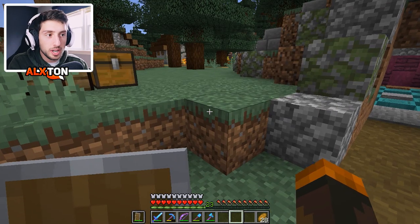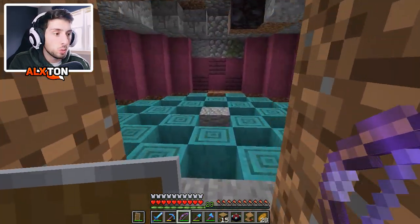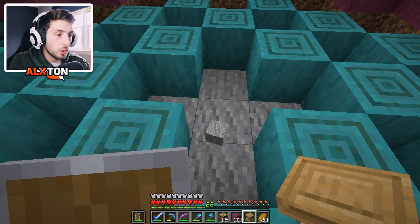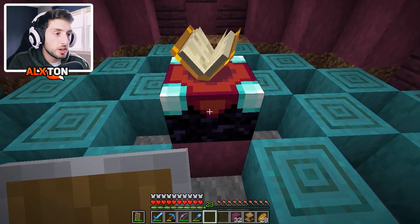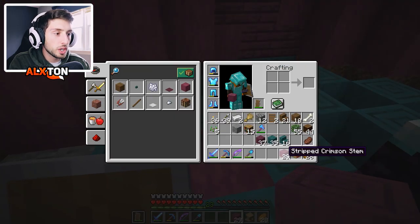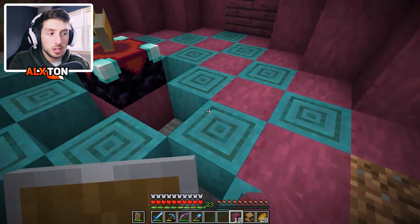I wanted to make it look as crazy as possible inside. So what we're working with is stripped crimson stem. We also have warped stairs, warped planks, and crimson planks. We're going to break the centerpiece — that's where the enchantment table is going to go. I want to place just that one piece in the center, and then place our enchantment table right in the center. The stripped crimson stem works like bark, so you can use your axe and strip it, and it looks absolutely awesome.